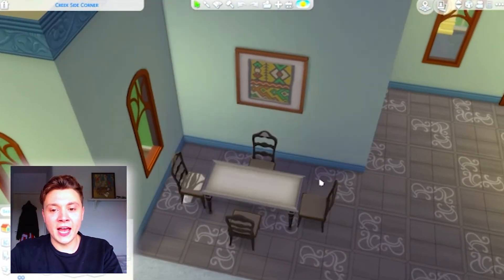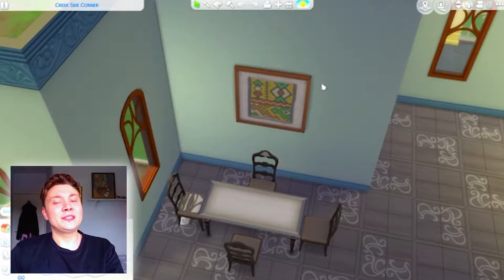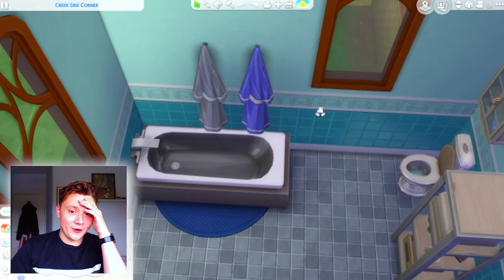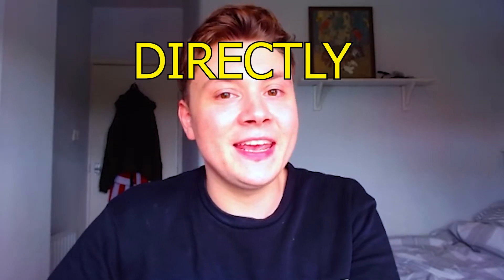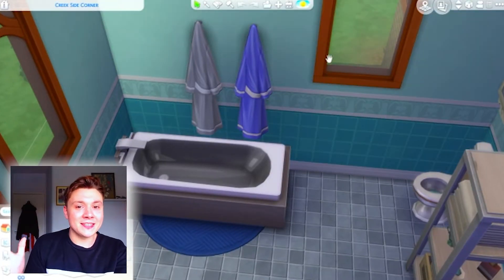Then we've got this sad looking dining room with a very inappropriately placed tapestry that does not match the vibe of the house. And this one makes me laugh - why do we have bath robes literally above the bath? They are just going to get wet. Why would you put bath robes directly above the bath? It literally makes no sense. If anybody has this in their house, please let me know why.